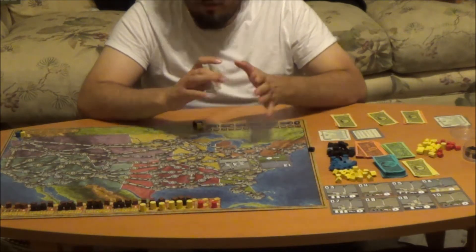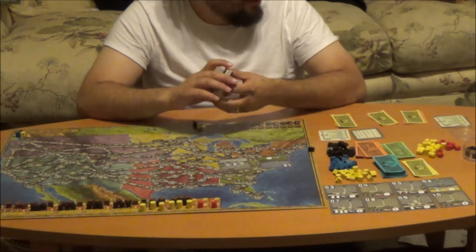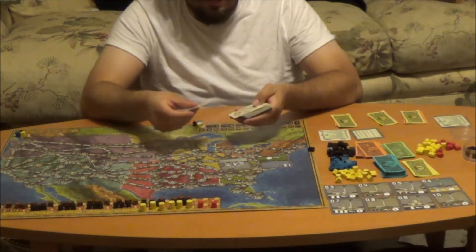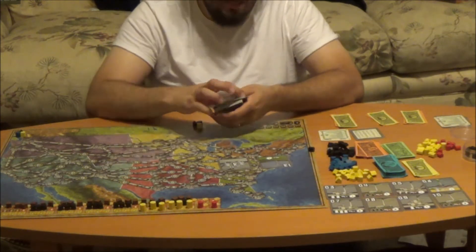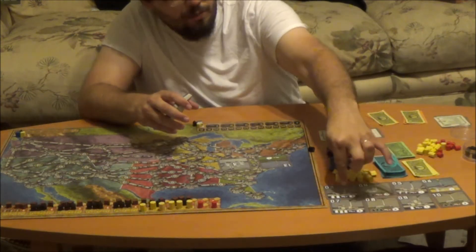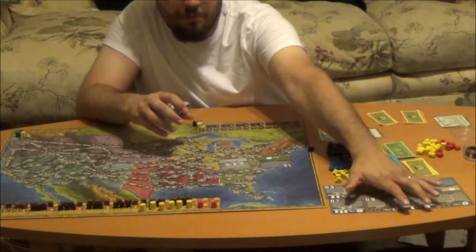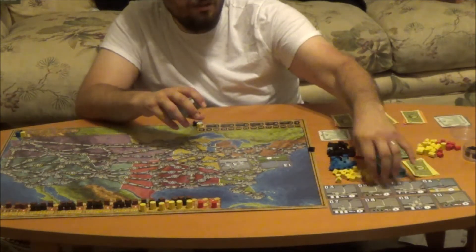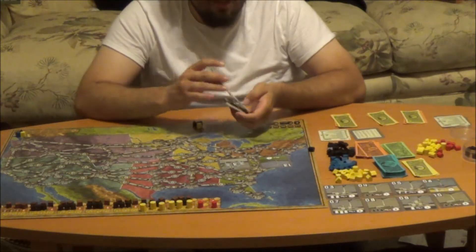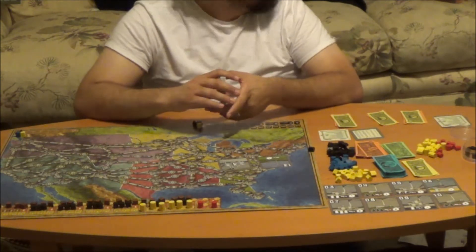At the start of the game, we are going to pretend we are only playing with three people. With three people, you subtract eight of these power plants. Normally, you would separate plants numbered 3, 4, 5, 6, 7, 8, 9, 10 — this is going to be your current market. You have your future market on the bottom and your current market on the top, and I'll go over more details of what that means as far as the game goes.